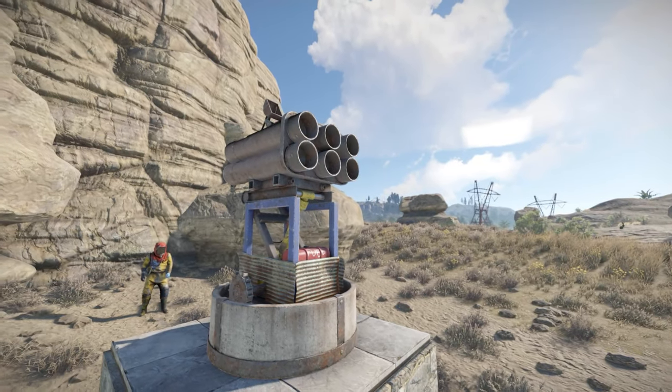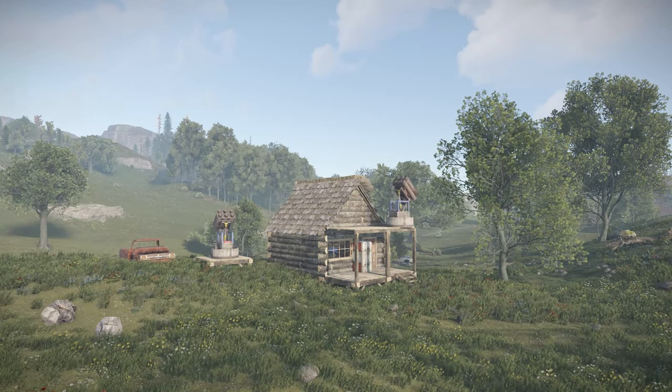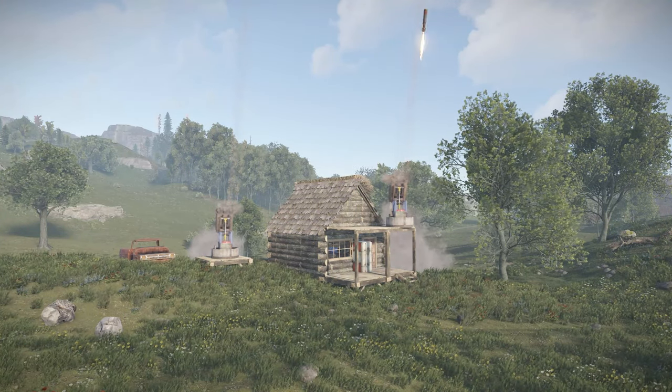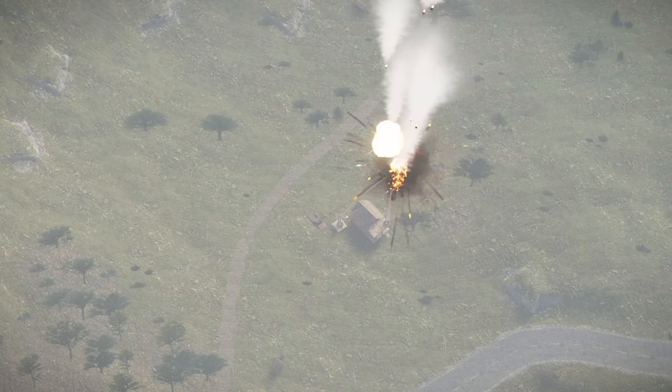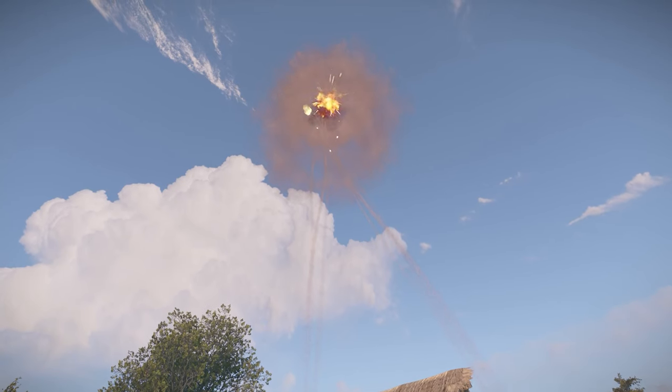Now onto protecting yourself from rocket attacks. SAM sites will automatically counter incoming rocket barrages, but it depends on the number of rockets used. One SAM site won't cut it for a full 12 rocket barrage — you'll need at least three SAM sites to counter that.